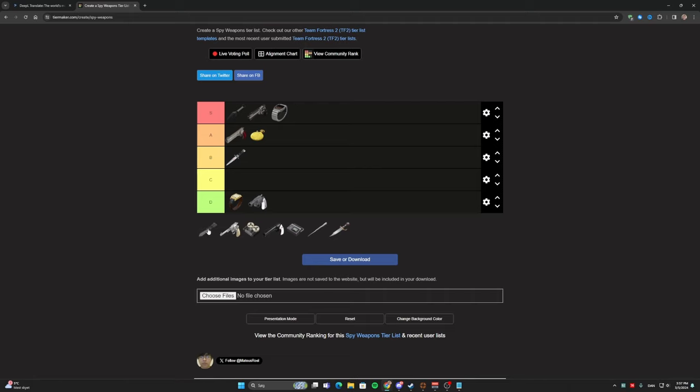The stock knife. I have seen a lot of other Spy weapon tier lists that put it in S tier, but I'm not going to — I'm putting this in A tier. What I like to do is compare it with all the other knives. The stock knife is better than the Big Earner, but it is much worse than the Kunai in casual matchmaking. The reason I put it here is simply that the Kunai is better — if you get a backstab with the Kunai you have 200 health and can escape much easier, whereas with the stock knife you still have a good chance of surviving but only have 125 health.